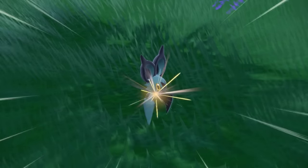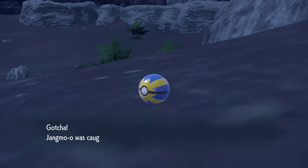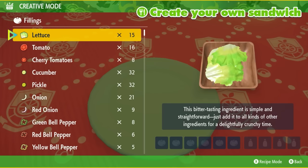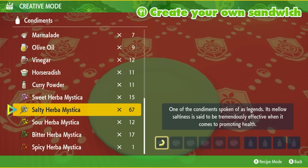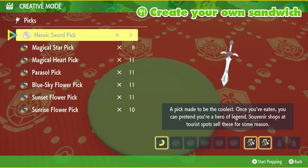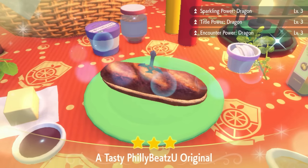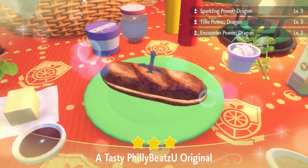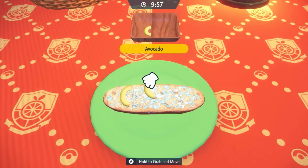Welcome to the 100% shiny hunting locations for dragon Pokémon. Make sure to check out the timestamps down below to find the dragon you want. Let's first make our sandwich — I'm going to be using one avocado and two salty herba mysticas. Make sure that you see Sparkling Power Dragon Level 3 and Encounter Power Dragon Level 3. You don't want to mess up the sandwich recipe, because if you don't get Encounter Power, they will not spawn at a constant rate.